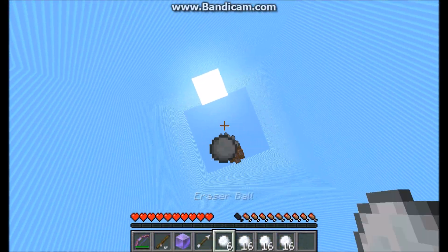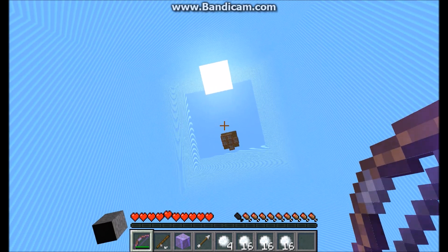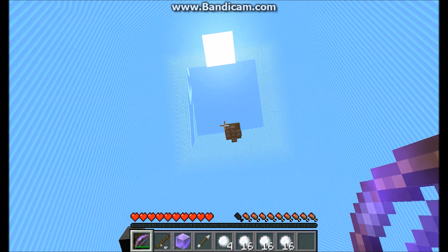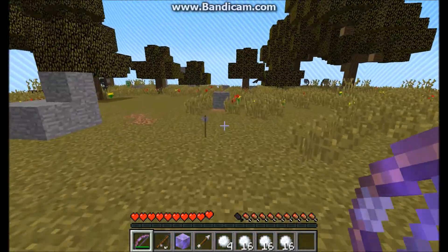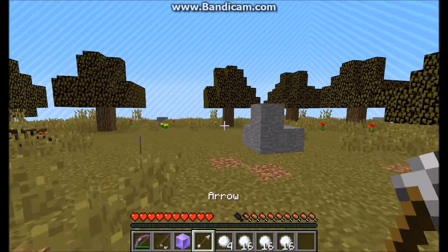If someone is throwing a bunch of snowballs at you to destroy your blocks, arrows will actually destroy the snowballs, so you can save your stuff using the pawn bow.